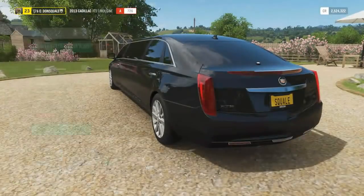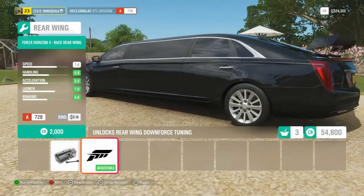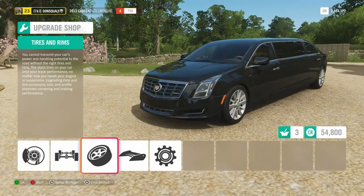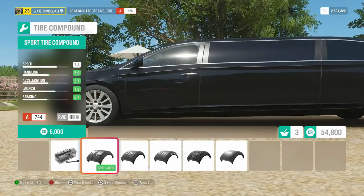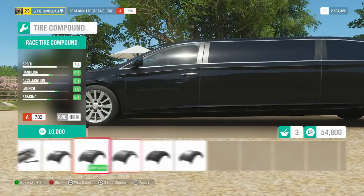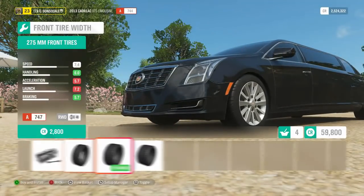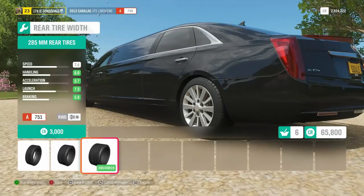We're going to need as much help as we can get — as you guys can see this thing is just an absolute boat. The front splitter I'm not really feeling, and that wing is just a little bit too ridiculous. I'm a ricer at heart, but that's just a little too ricey. As far as tires go, I want to keep this somewhat driftable so I'm going to go with a sport tire compound. I know when I go race tire compound on a drift car a lot of you guys get upset.